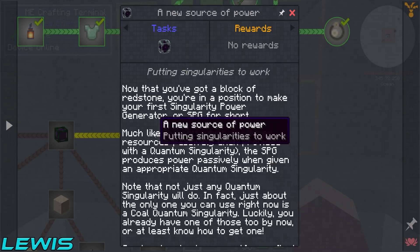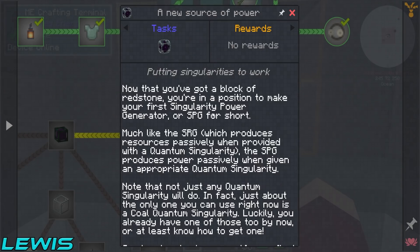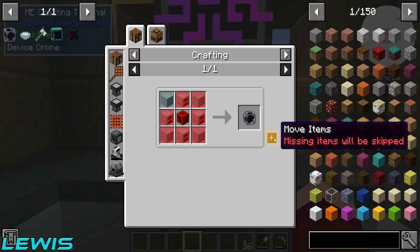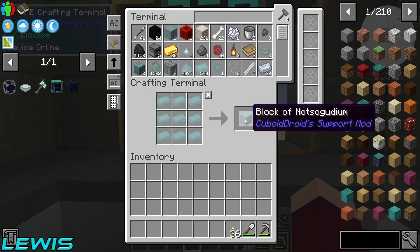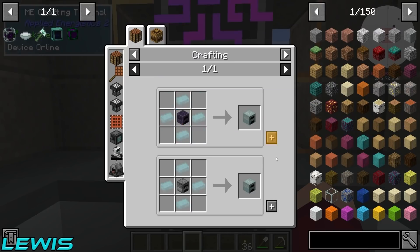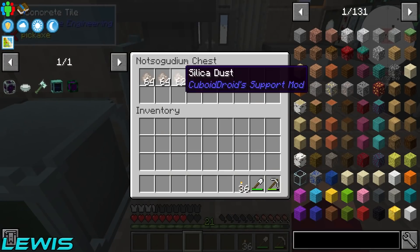Next thing — a new source of power. To make this source of power we need this stuff. This is actually really easy to make. Do you want to get another singularity — the coal one? Because that's what we're going to need to power this bad boy. Do we have no silica? I guess you turned it all into blocks.